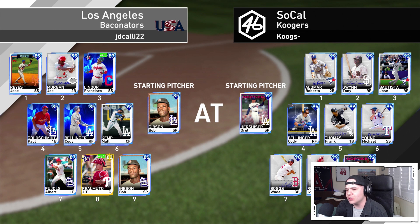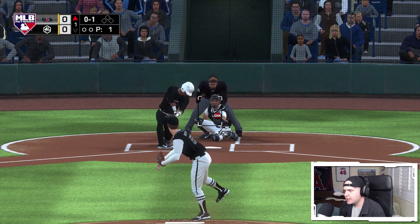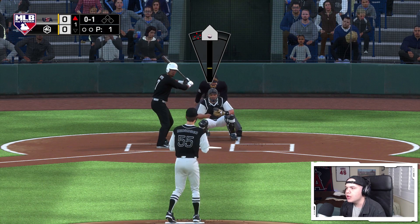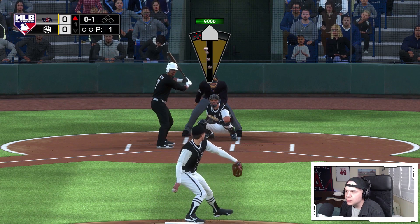We're facing Bob Gibson — I don't actually know if I've faced Bob Gibson this year. He's got Reyes, Morgan, Lindor, Goldschmidt, Bellinger, Kemp, Pujols, and JT Realmuto. I have a question for you guys to answer in the comments — it's more of a hypothetical. Most of the time when you get a good BR reward, your instinct is to sell it.